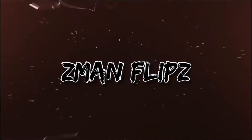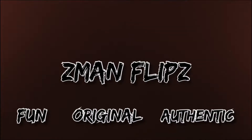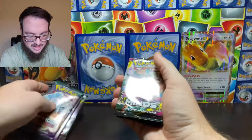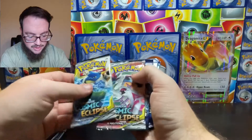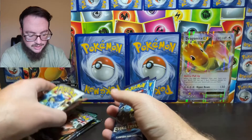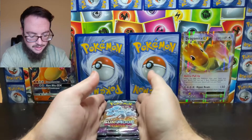Alright guys, we're gonna do another video today. I'm making multiple videos today because I got a lot of packs. We did go to Target — they had a restock — and we bought some different collection boxes, some different two-pack sets. We got nine packs total: three Guardians Rising, one Unified Minds, two Cosmic Eclipse, and to end it we'll open some Evolutions. Hopefully we'll get some good pulls. Doing it for fun, so let's get into it.